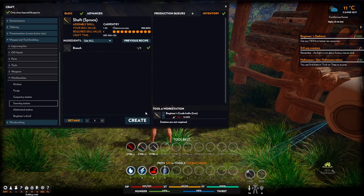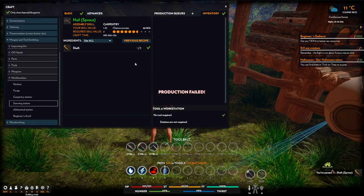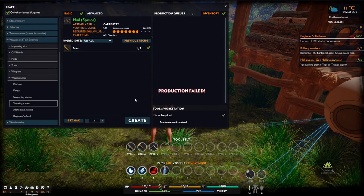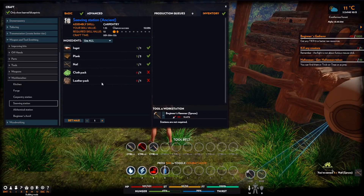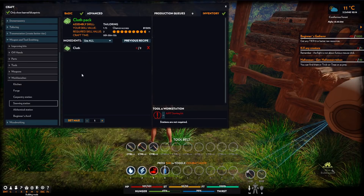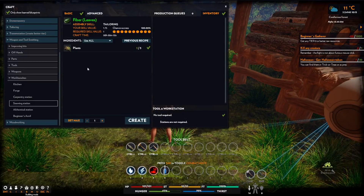I do like the way you can navigate through the tech tree - very Planet Explorers. But it feels somehow a little bit more friendly than it did there. Cloth pack, cloth, thread, fibre, plants. Jesus, okay, how many was that? A cloth pack: one cloth pack, two bits of cloth, six bits of thread, twelve fibres.